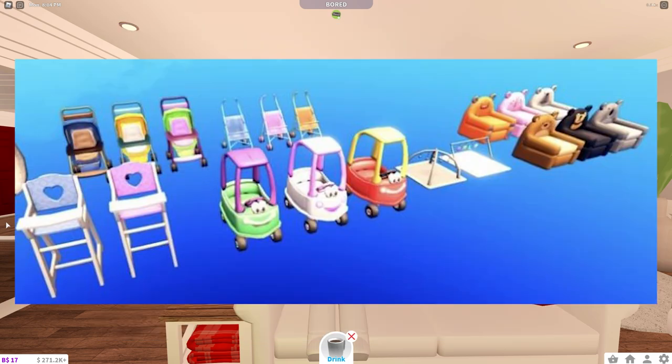The next photo shows more strollers, and then we also have these little baby sofa things. And then also these — I don't know how you explain this — it's like a little floor mat that you place on the floor and lay your baby down to play with. It's just really exciting to see all these toys. And then also in this photo, you can see these little car things.